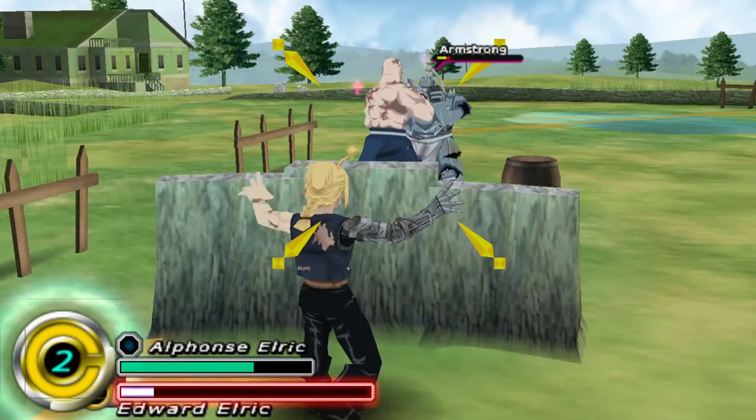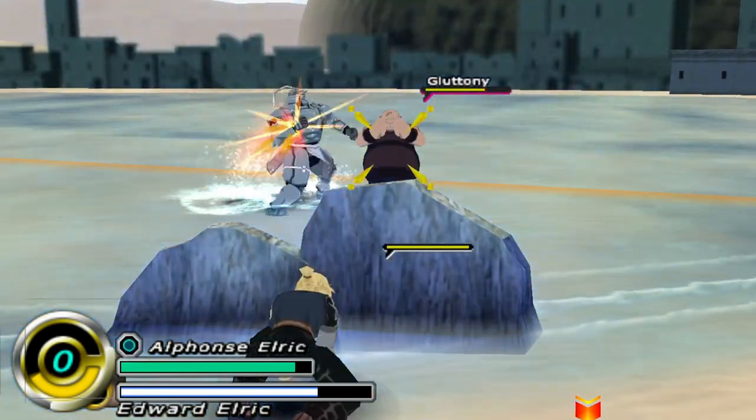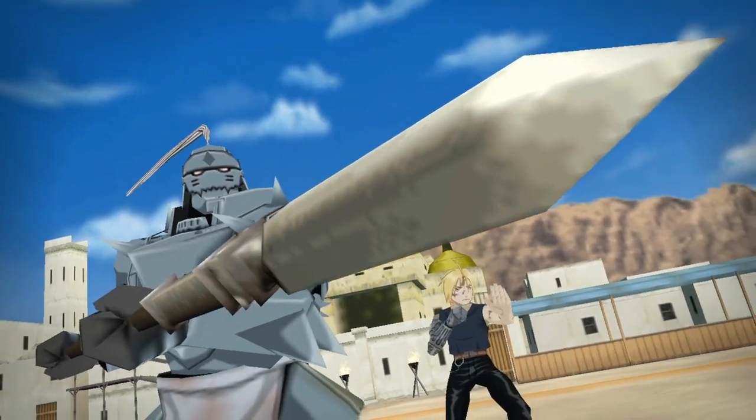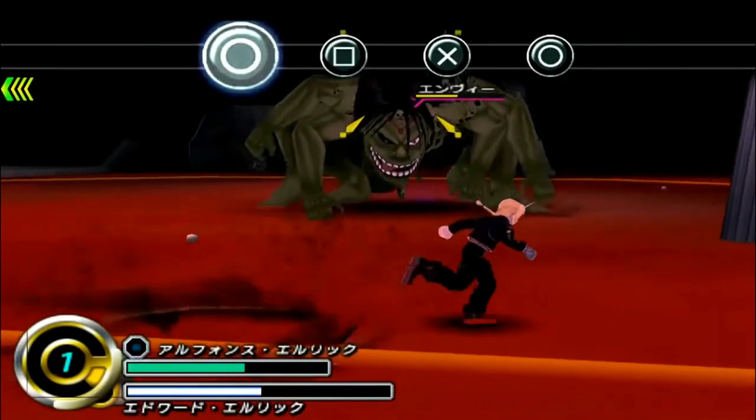Meaning that if you're doing the move on grass, you're going to have a mud wall. If you're doing the move on concrete, you get a stone wall. There are also special moves you can perform and by the end, most plotlines get you to this huge boss fight.